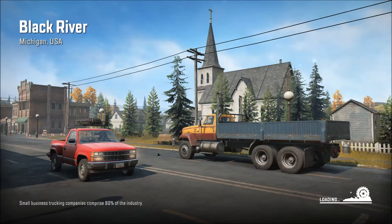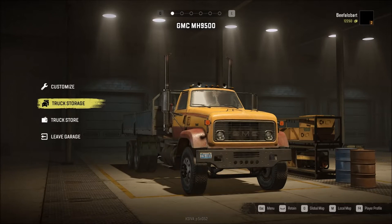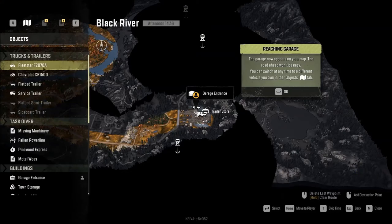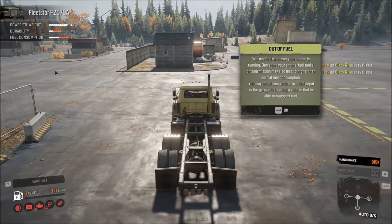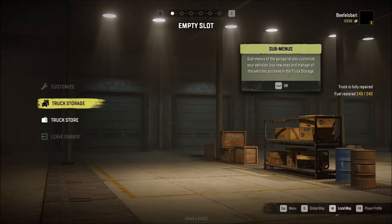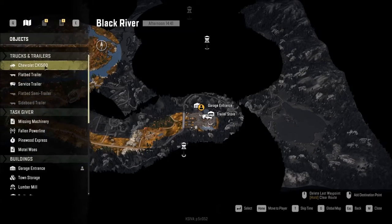This truck is still in the garage but we couldn't use it in the other map. So go ahead and hit Retain and put it in. Click our local map and you see we have the Fleet Star now — it is absolutely broken, so we're just going to recover it and accept. Then we're going to retain that one, go back to our local map, and get our Chevrolet CK1500 — recover, accept, and retain that one too.